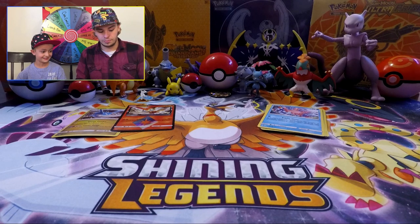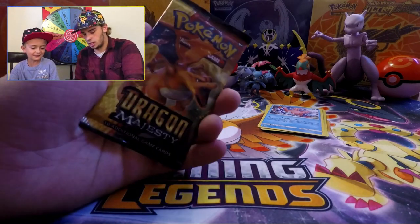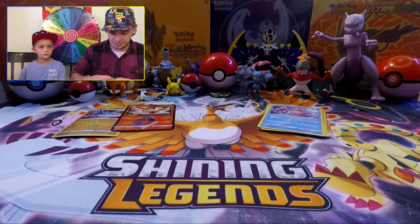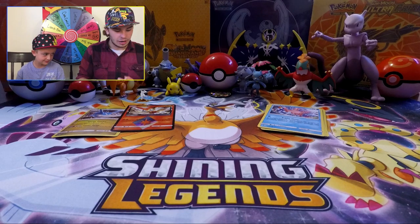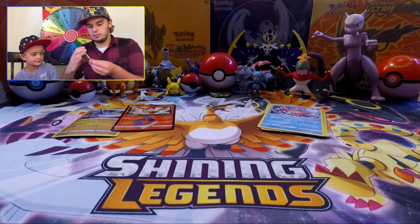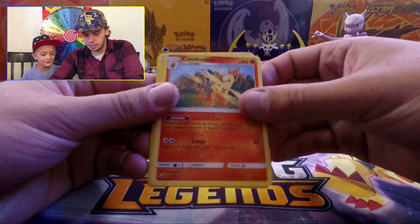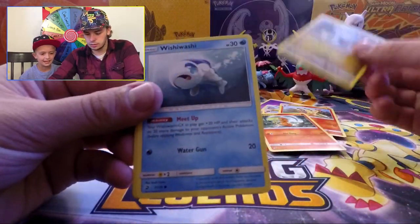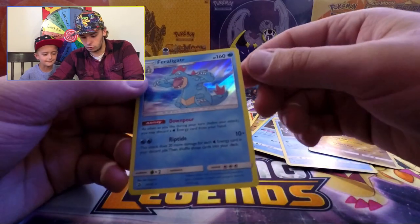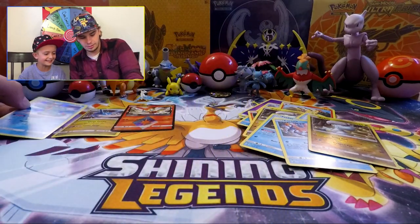Now it's my turn to choose - Charizard or Salamence pack - we're going Charizard! BAM, Charizard pack. Dragonite GX from our first pack was freaking sweet. We got another white code card - something good in this pack too. One, two, three, four - let's see: psychic type energy, Darmanitan, Combustion, Charmander, Bagon, Feebas, Corsola, another Bagon, and a Feraligatr. That's a rare Feraligatr - pretty sweet!